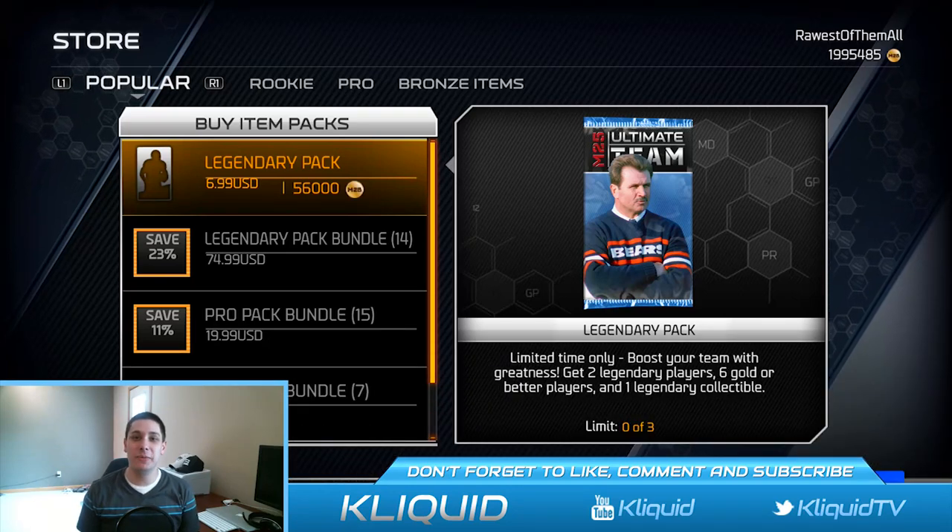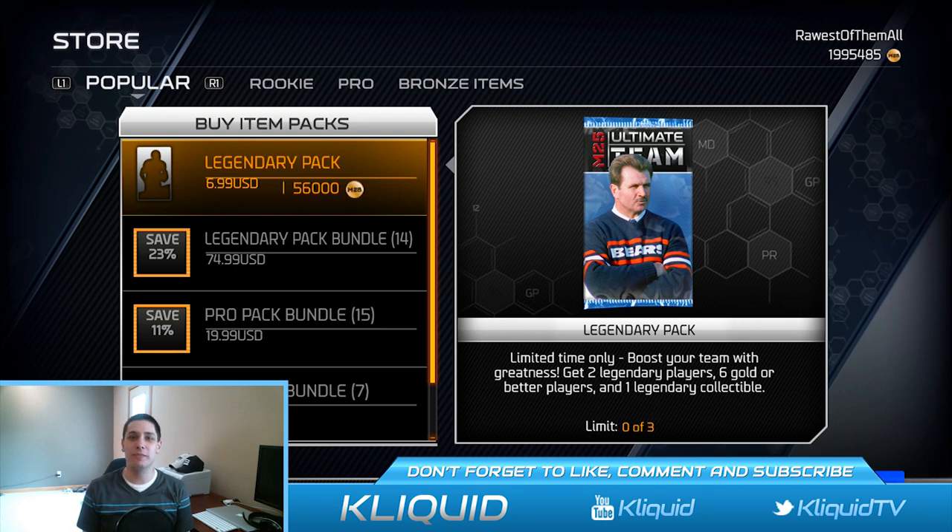What's up YouTube? My name is ClickWid and I am back again today bringing you guys another pack opening here on Madden 25 Ultimate Team. The last time that we did a pack opening, I opened up some pretty beast stuff. The previous time I actually opened up a JJ Watt card, the Madden 25 JJ Watt. And then the most recent time I did a pack opening, I actually got Ultimate Legend Lawrence Taylor. So I'm pretty excited.